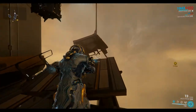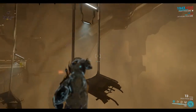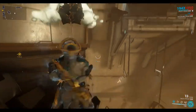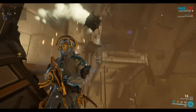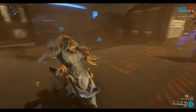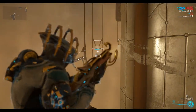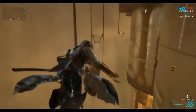Coming back from the other direction, you can jump across these bridge sections — jump high and glide. Getting up into this one's a bit tricky; you can wall run up here and wall climb. You can also just jump and glide across like this.